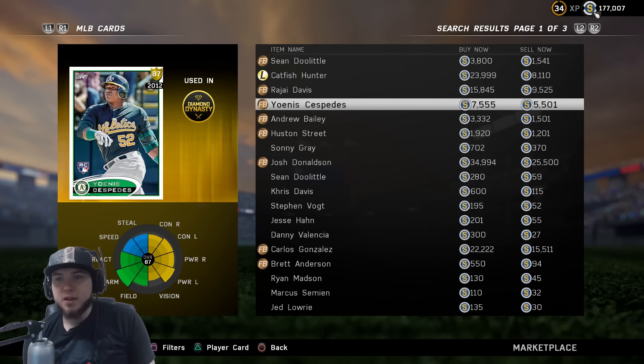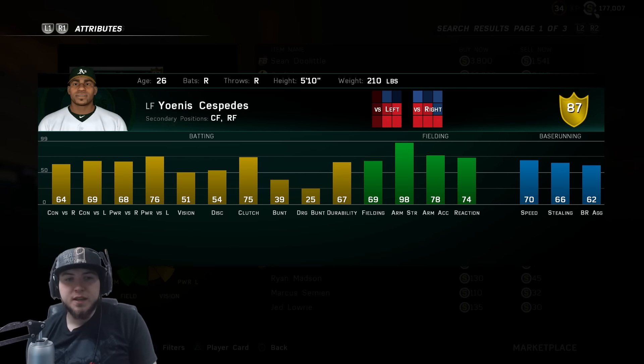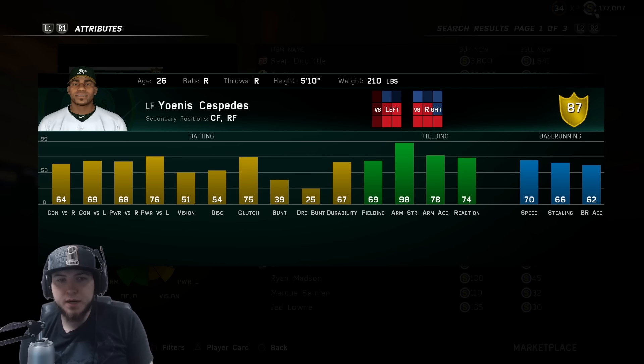The 87 overall Cespedes is going for 7,500 coins, selling at 5,500. Looking at his stats, he still has that cannon of an arm — 98 arm strength, 70 speed, which I believe is faster than his prime card. 51 vision is pretty low; his hitting stats are alright. This card would be pretty good in BR, but most of his overall comes from his defense and speed — he is a left fielder.